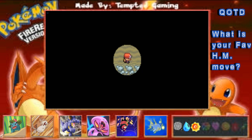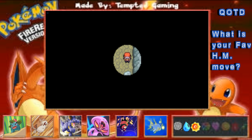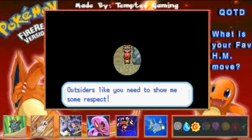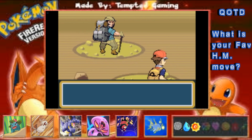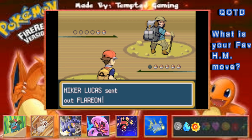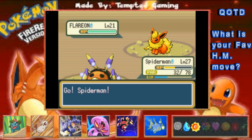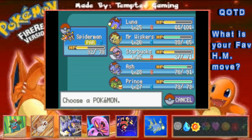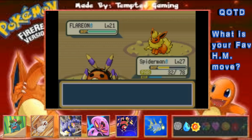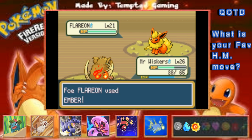Oh that's right — this is Run, isn't it. We can do that — we can run. That's an Escape Rope — was that randomized? I don't know, I think that more or less is always an Escape Rope. Hiker Lucas wants to battle with a Flareon. I like Flareon's design — I like his sprite in this game too. He looks powerful like he looks powerful without trying. Mr. Whiskers!